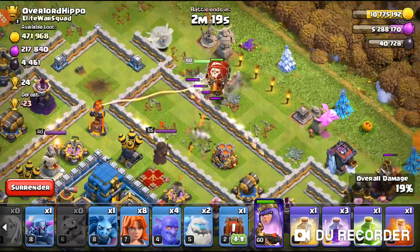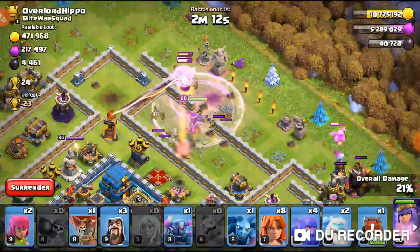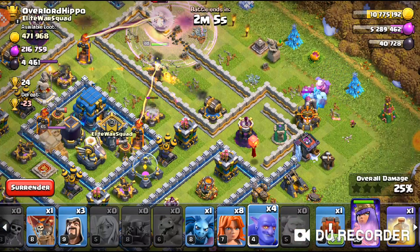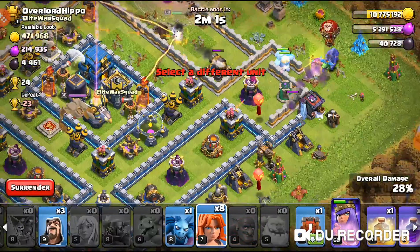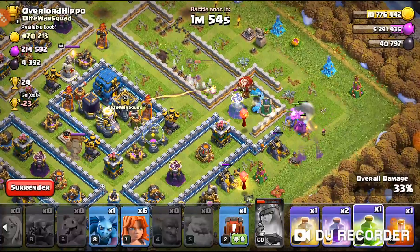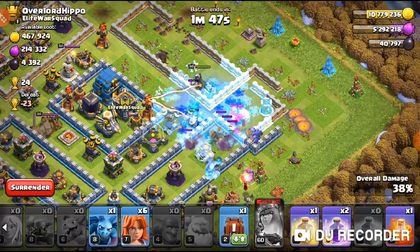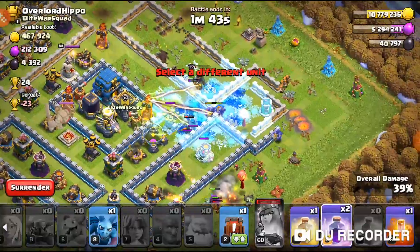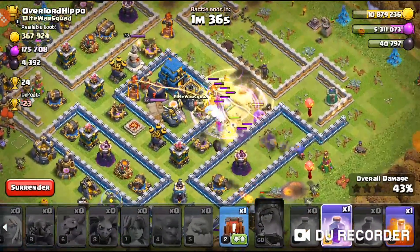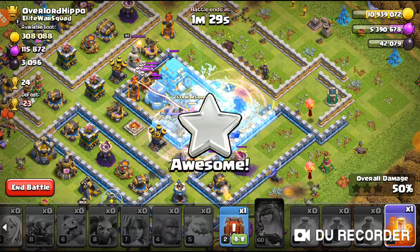I accidentally dropped two balloons and there's the jump bomb — great. I'll drop the wall breakers in, hopefully they make it. We don't have a freeze, which isn't ideal. The healers are definitely going to take a beating, so I'm dropping two ice columns. We're just going in — it's fine, just farming. The queen just lost her healers, which was expected since we have no freeze.